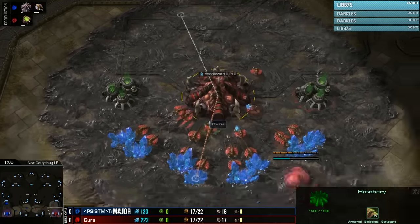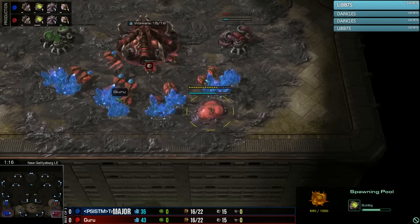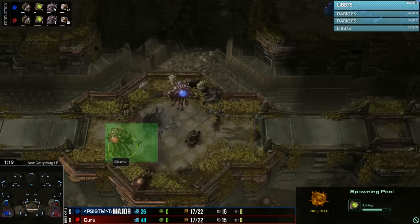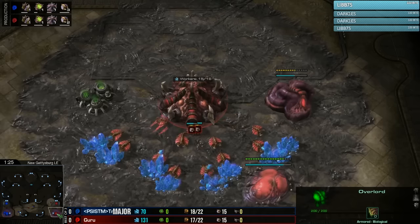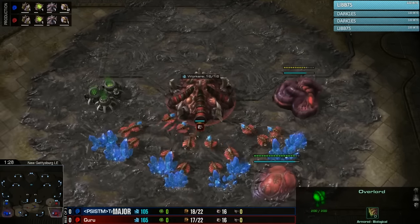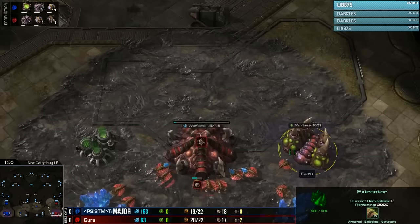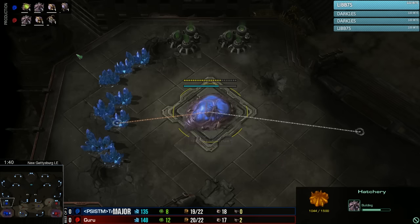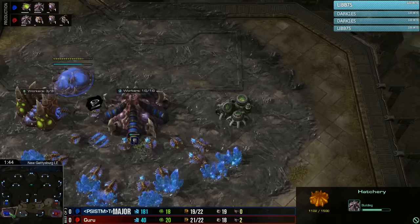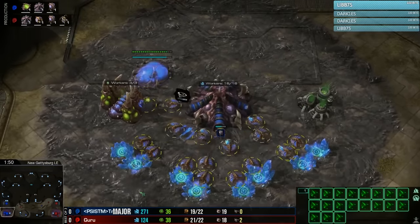Pool first from Guru here to start us off. I did cast a little bit of Guru ZvZ yesterday when he was playing against Bliger in the WCS qualifiers — he also opened pool first, although that was Frozen Temple, a map where you're very likely to see 14 gas 13 pool. On this map, seeing pool first come down so early is kind of interesting. He'll probably make four to six zerglings and try to be a little bit aggressive, maybe running the long way around the map to hide them and catch his opponent off guard.